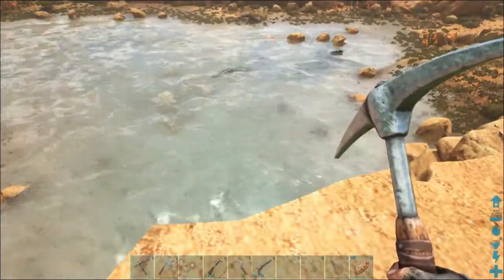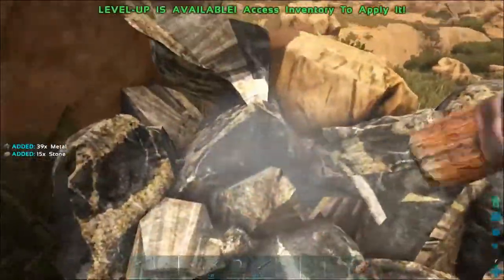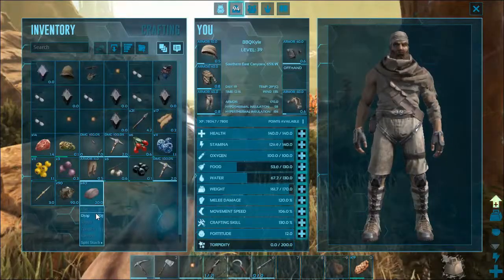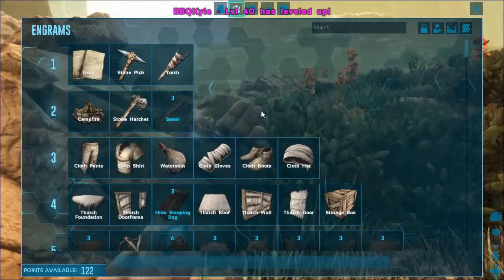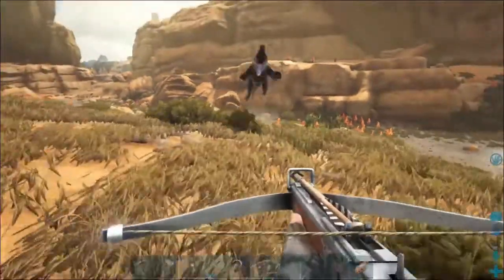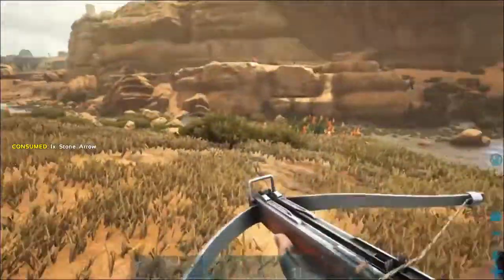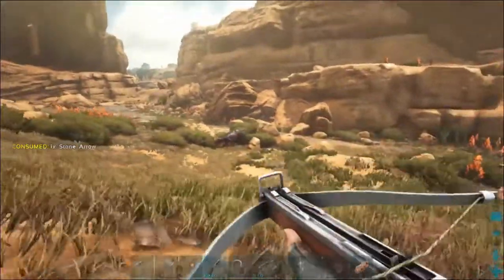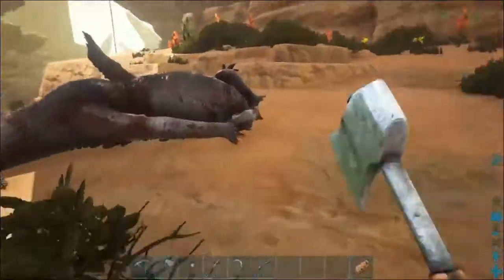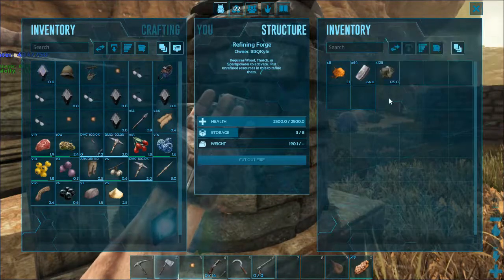They're spawning in as fast as I'm killing them, this is bullshit. Yes, good stuff. That's a large deposit. Gonna drop this and we'll worry about that later. Level 40! I hear bad stuff. Whoa! Stop jumping, I can't shoot ya. Gotcha! How awesome was that shot? It was coming right at me! So I got 127 metal, so that'll give me 126 total metal ingots.